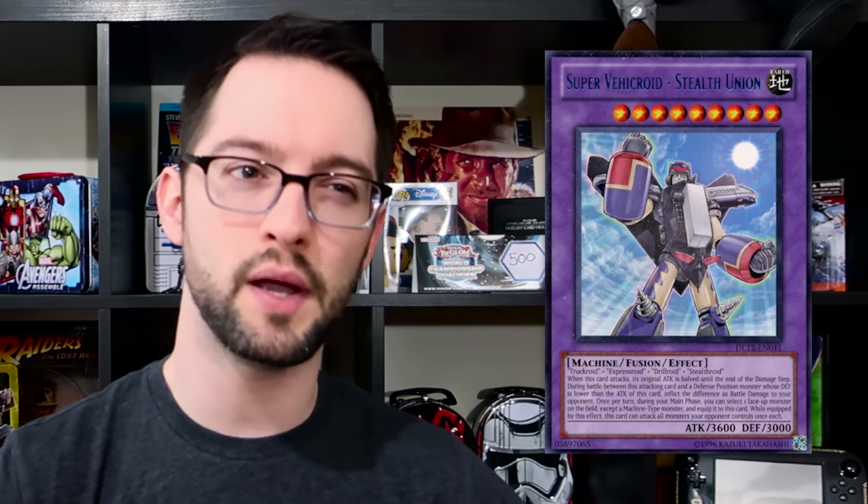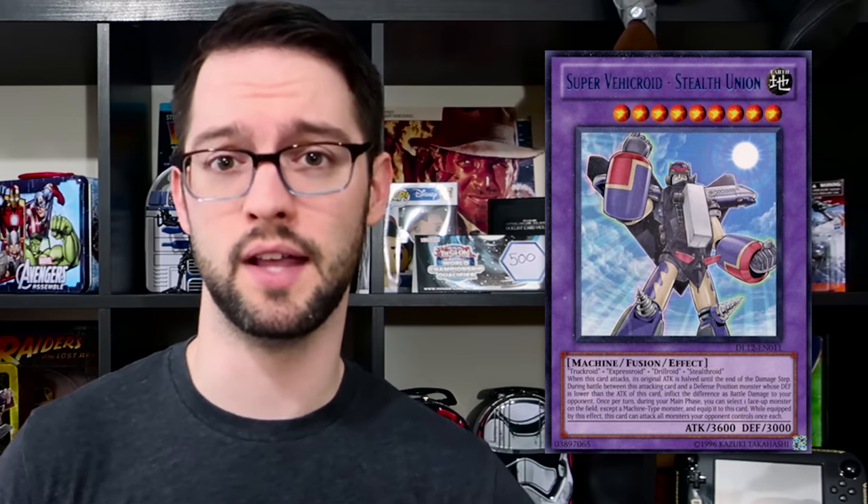Dishonorable Mention — Super Viacroid Stealth Union. Some people might actually say this thing should be on the list, and I think it was on the old one. But I've done some thinking and I think he's not quite as bad as everyone thinks he is. He's made of three very specific Viacroid monsters, which is a bad deck — incredibly disrespectful. He's very hard to make. But he can target a non-machine monster on the field and equip it to him, so he's got an absorb ability — actually that's a pretty solid effect for removal. There's not much better than that because it gets it off your opponent's board and they no longer have access to the card. That's good removal.